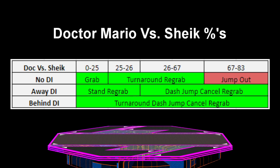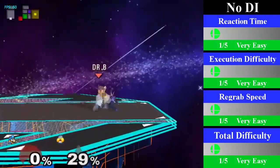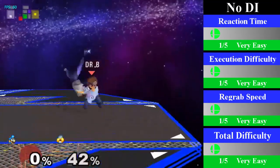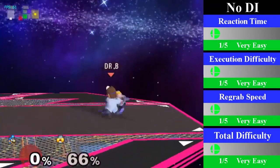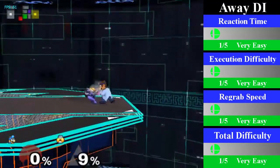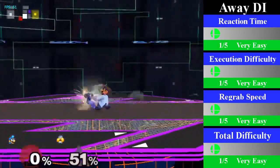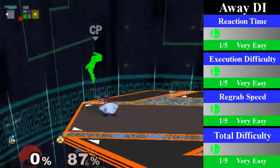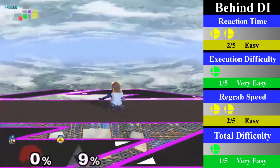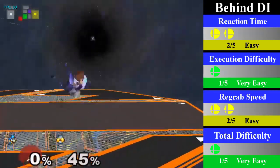Doc's chain grab on Sheik is pretty large and important to the matchup. It lasts from 0% to 67% and can go up to 83% on bad DI. For no DI, from 0% to 25%, Doc can do a standing re-grab. After that, he should do a turnaround re-grab from 25% to 67%. You can finish this chain grab with an up smash or a forward smash. For away DI, from 0% to 26%, Doc can cover with a standing re-grab. However, from 26% to 83%, Doc needs a dash jump cancel re-grab. You can finish this with a nice fair. For behind DI, Doc needs a turnaround dash jump cancel re-grab from 0% to 83%. You can end this with a nice fair, or you can go for an up throw juggle, or just go for a throw off stage.